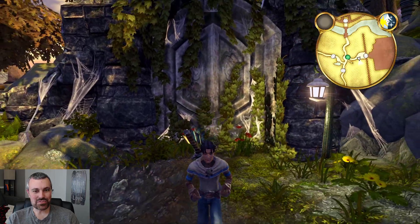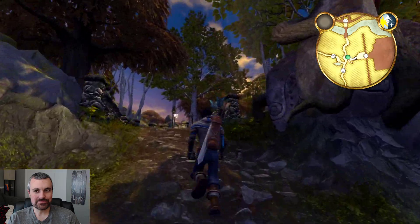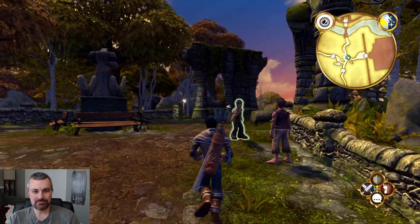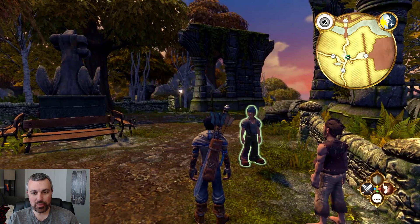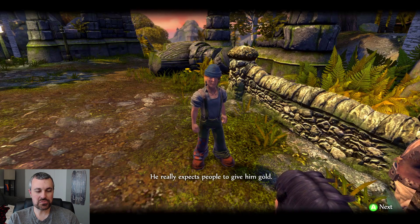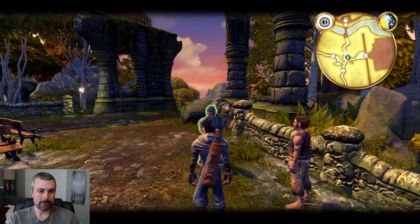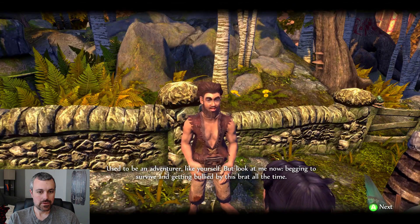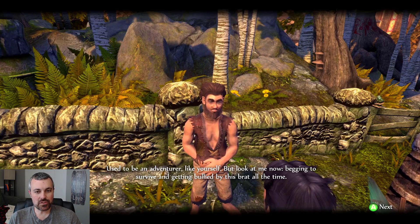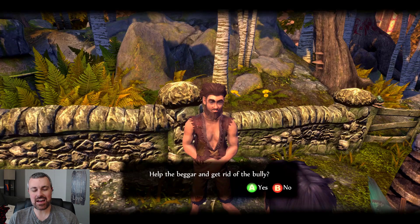Hey, this looks like a demon door here, but it looks overgrown and there's no demon - so that's kind of interesting. Don't you think there should be one here? Let's keep going. This is that bully from our childhood! Look at this filthy pile of rags. He really expects people to give him gold. There's a beggar here too. 'I used to be an adventurer like yourself, but look at me now, begging to survive and getting bullied by this brat all the time.' He's still a bully - once a bully, always a bully. I've been beefing with that kid my whole life.